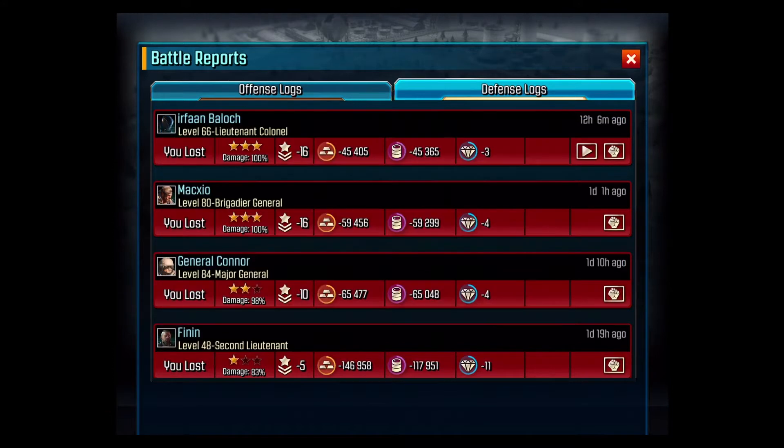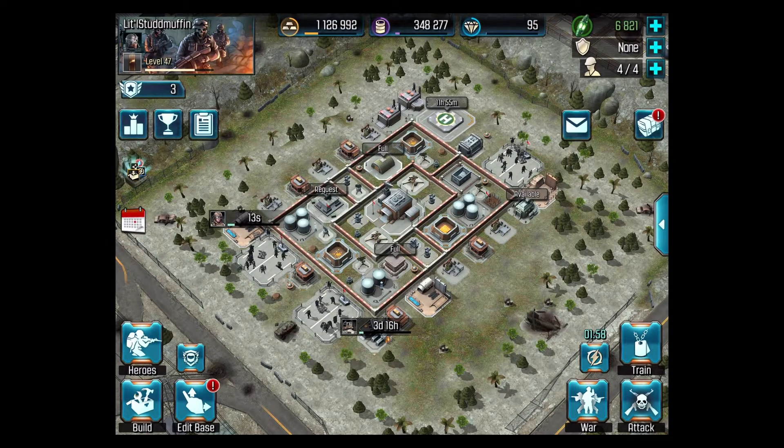Let's see what this one looks like. This person — this was a level 66 attack. I got hit by a level 80, 84. That's terrible. We're only a level 47. How is that possible?